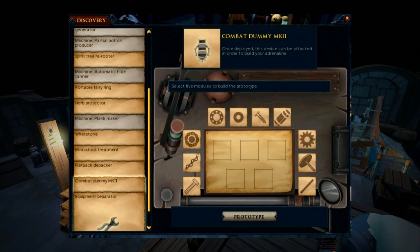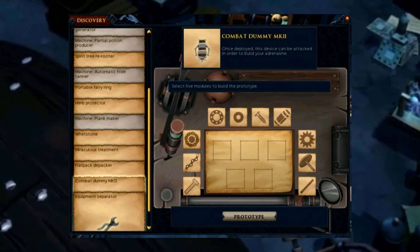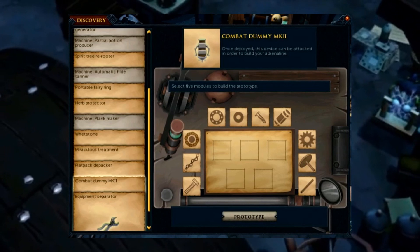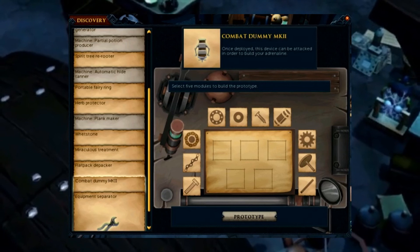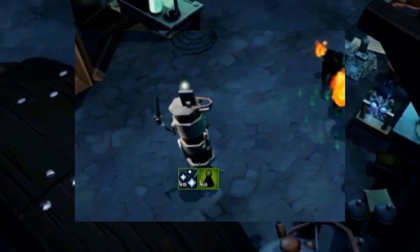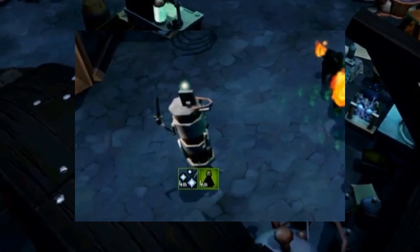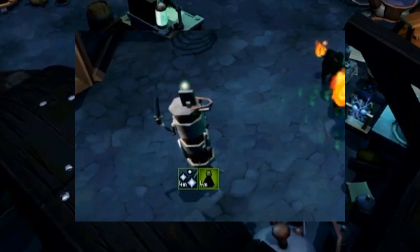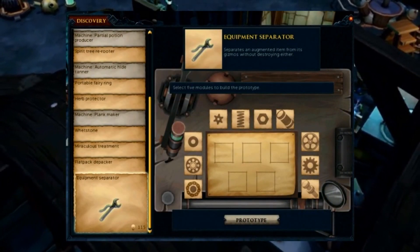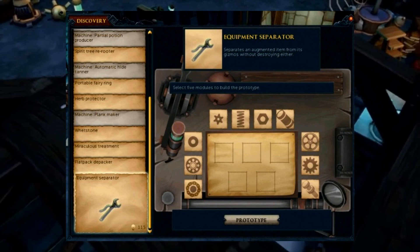Next is the Combat Dummy Mark II, which works identically to other combat dummies — letting you build up adrenaline before a boss, just like the Treasure Hunter ones used before Raids. These are untradeable and consumed on use, so you need to make multiple. However, anybody can attack them, so one on your team is enough. They can only be placed in the same areas as their Treasure Hunter counterparts and do not give any combat experience — just there for adrenaline. Finally, the Equipment Separator: it separates gizmos from your augmented item, and the item must be level 15 to use a separator on it.